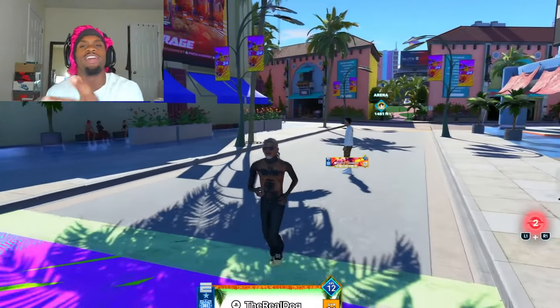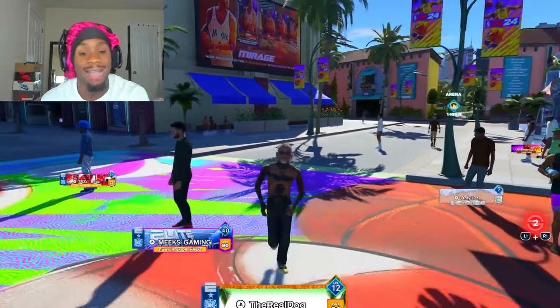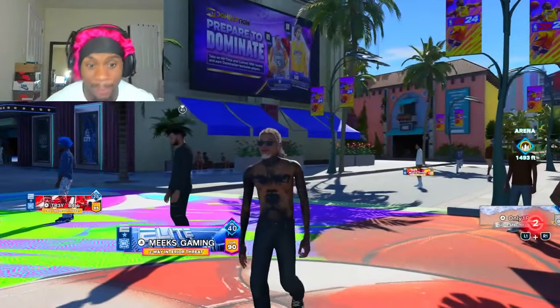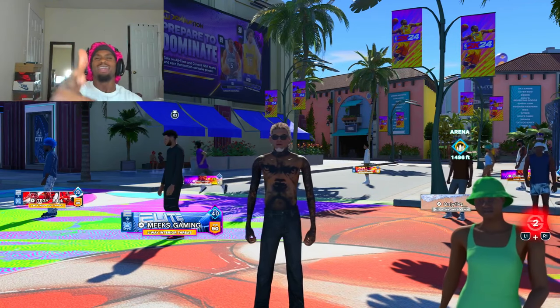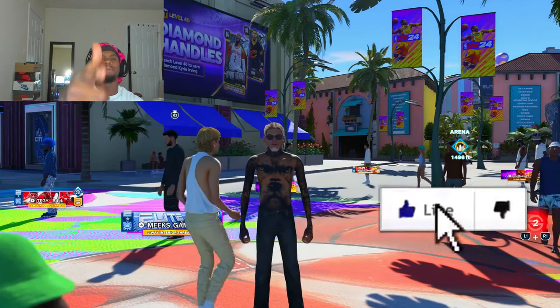Make sure y'all watch this full video so y'all get a full understanding of how y'all can make your player look like mine for the low. Y'all see I got the dog on the chest — gotta have the dog on the chest. I got the best tattoo on NBA 2K24 hands down. But before we get into the video, make sure you drop a like because I'm about to put y'all on sauce.